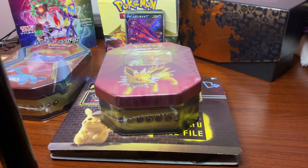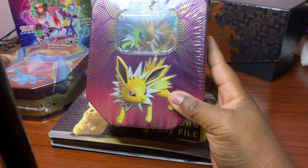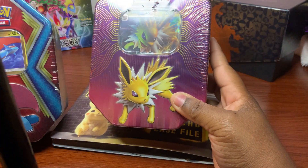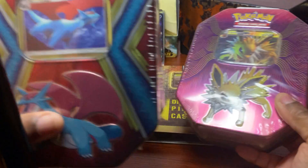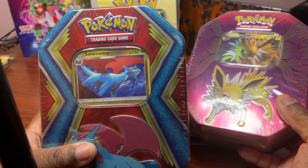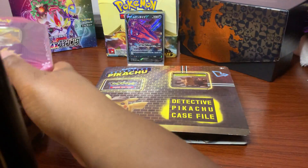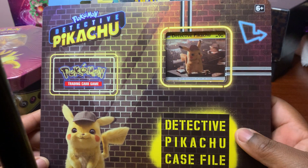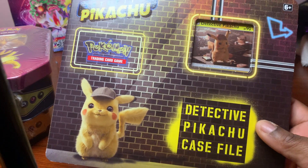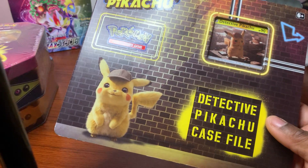All right, as you can see I've sleeved the cards up and we're gonna get started. We have the new Jolteon box that came out at Walmart, the Salamance box that came from Walgreens, and I just bought the Detective Pikachu box at GameStop. So it's three different products from three different local stores - let's see what we get.